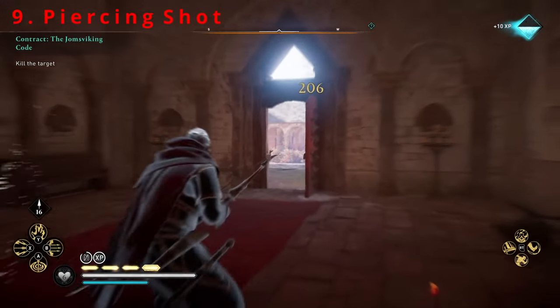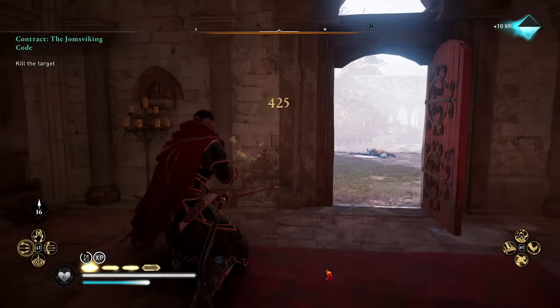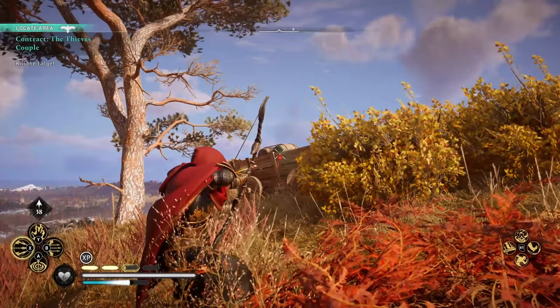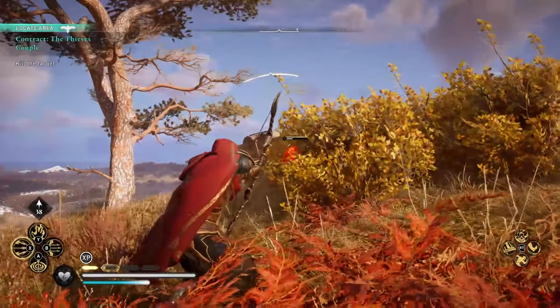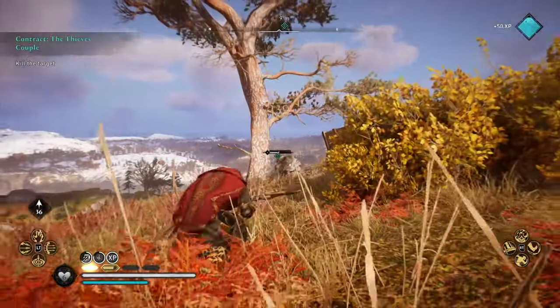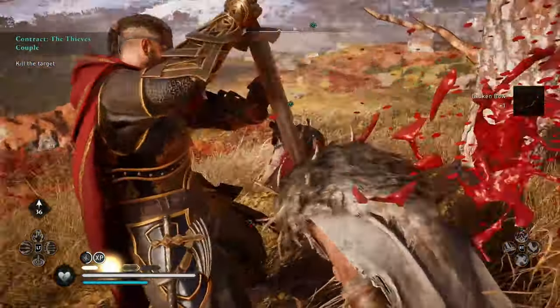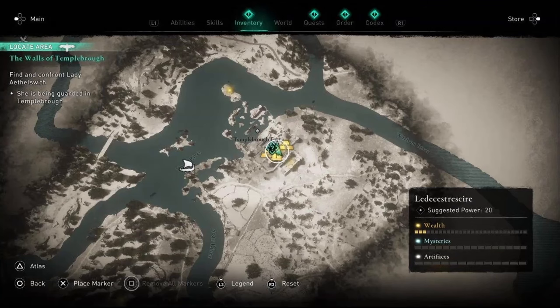We have Piercing Shot, and this one really does defy the laws of nature. This allows you to send arrows through nearly any obstacle, defeating your enemies with them having no idea where you're shooting from. The upgrade will then multiply damage for each enemy you're shooting through as well, again making wiping out large groups of enemies an easy task. Head to Lincoln in Lincolnshire and the Temple Brafield in Leicestershire to grab these Books of Knowledge.